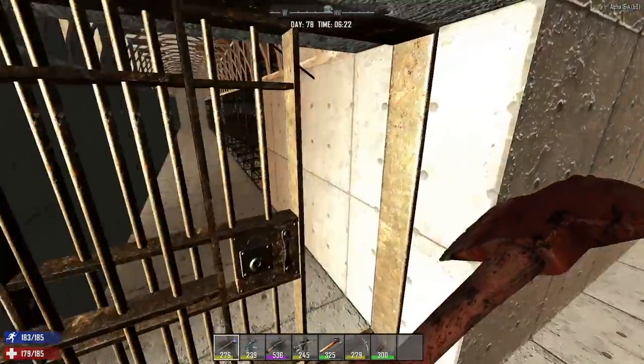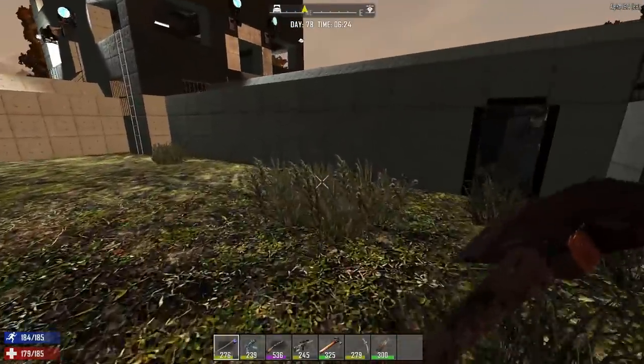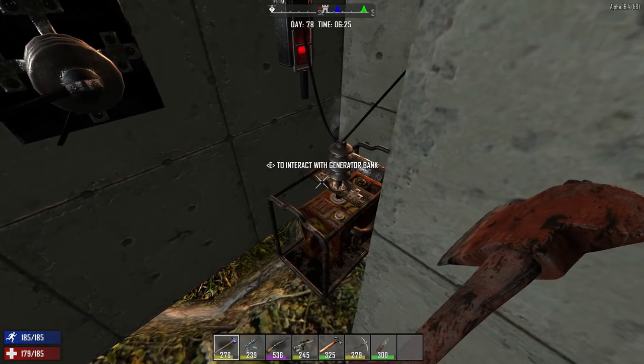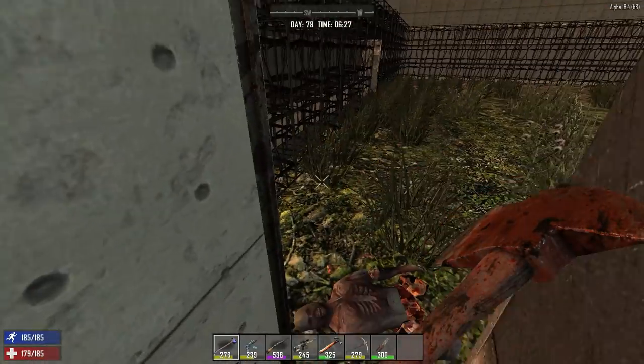Over here, same thing. As you can see, we haven't finished concreting a lot of stuff yet. But if you come over here to this service bay, same concept — I've got my relay wires, I've got a generator with a power switch that will power the outer blade traps as well.